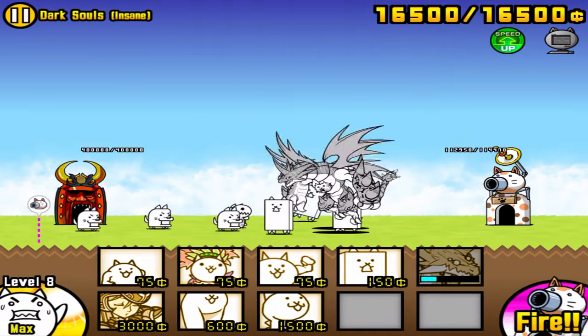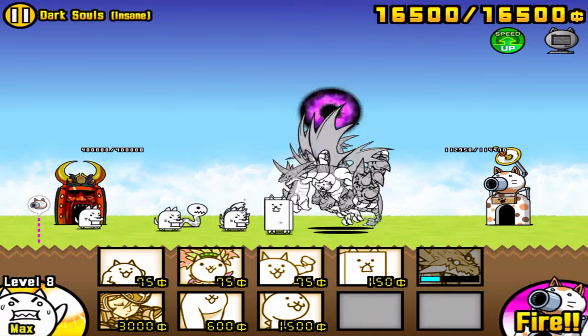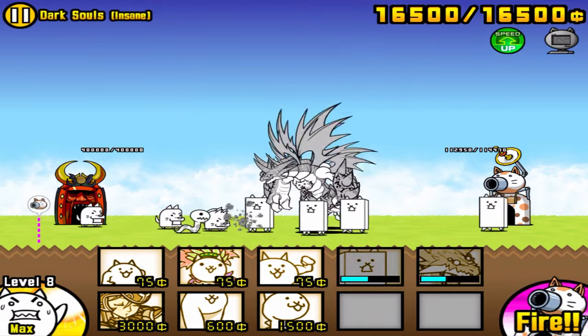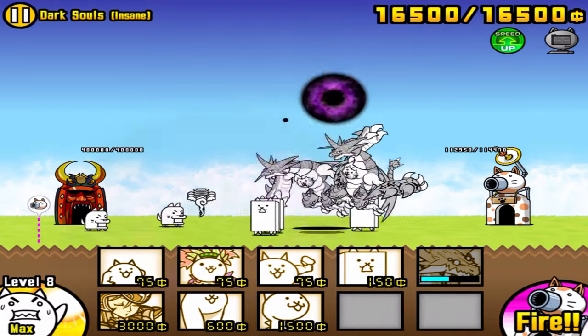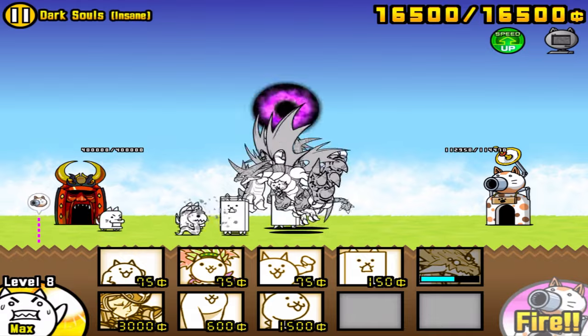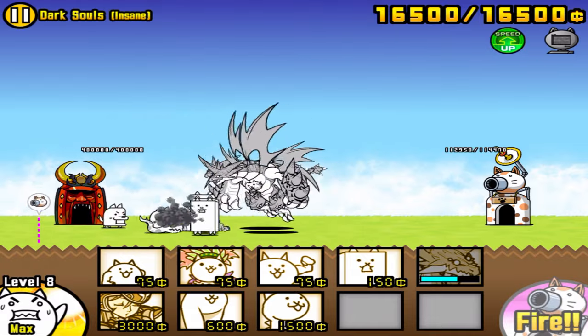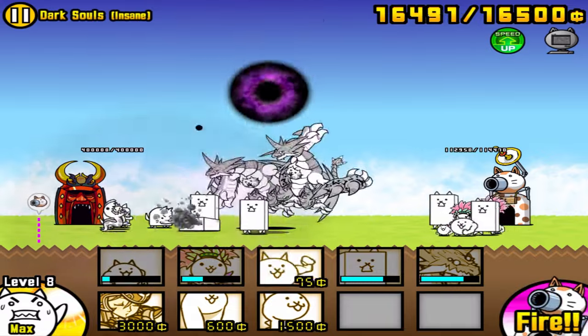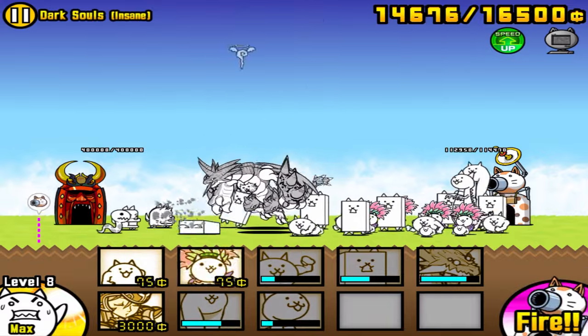And once you get two Bahamuts, you'll notice they start pushing a little faster up to the enemy base. Once you notice your Bahamuts are getting really close to the enemy base, you start deploying everything — you start spamming everything — because by the point the Bahamuts are about to hit the base, you'll have tons of money, so you can deploy as many troops as you want.